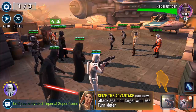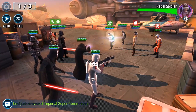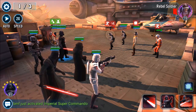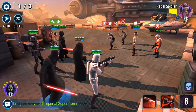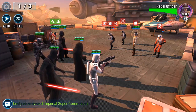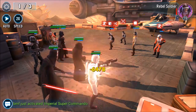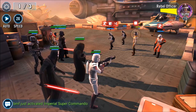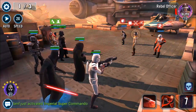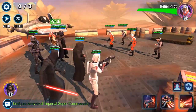His main weaknesses are low base damage and struggles against teams with Tenacity Up — like Rex and Chaze teams — where his debuffs won't land reliably. You could pair him with General Kenobi for the guaranteed counter, but overall you want teammates who can help strip or prevent buffs on the enemy. AOE dispellers like B2 or Echo can help, though Echo is a risky pick.